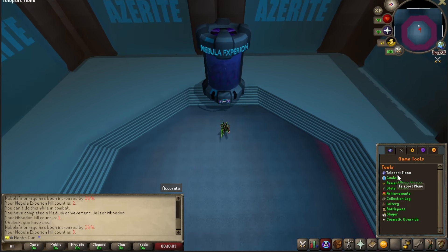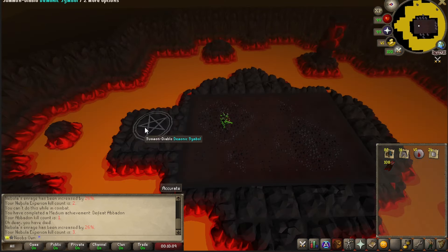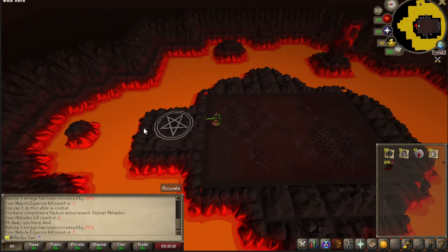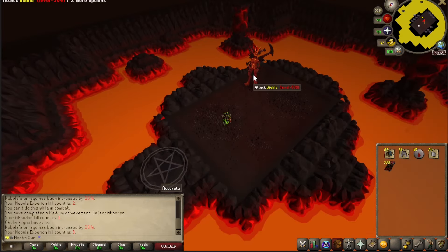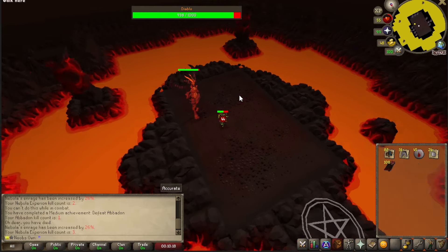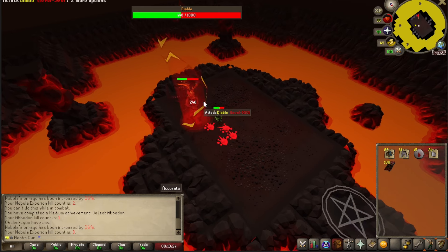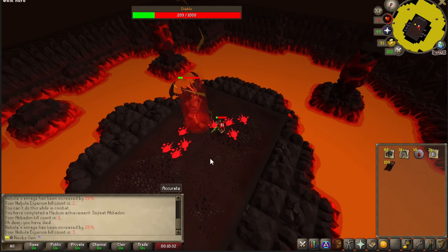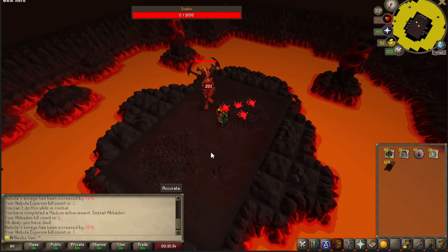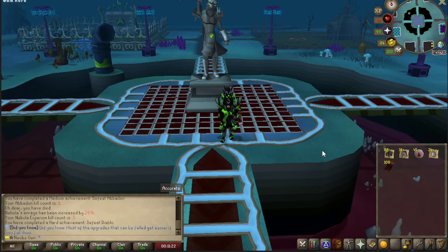In the teleport menu we'll also find Diablo. You summon Diablo from the demonic symbol and then start the fight. Diablo has different combat mechanics to watch out for — he shoots a ball that can do quite a lot of damage, and his special attack spawns spots on the floor. Standing in those spots causes repeated damage and you can die quite easily, so definitely make sure to avoid them. We managed to finish the kill and that completed another achievement.